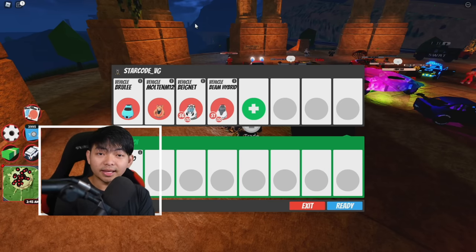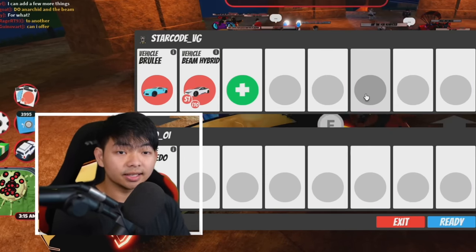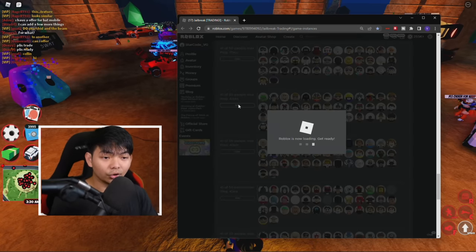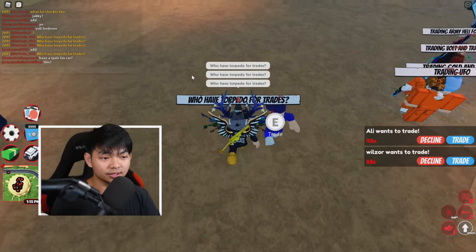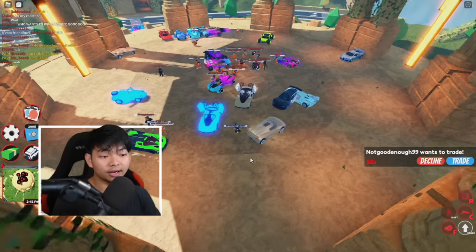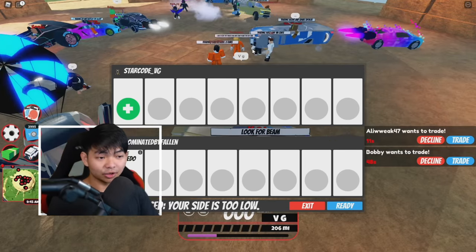So the Brilly, the M12, the Big Net, and the Beam are the cars that can get you a Torpedo, but you only need to give two cars — don't overpay. My suggestion is either Brilly and Beam for a Torpedo. You want to go back to the link, click join, which brings you into a brand new Roblox Jailbreak server. Then put 'who have torpedo for trades' in the chat. Sometimes you have to spam the chat to get attention. If nobody in the server has a Torpedo or is driving one, it's better to change to another server — server hopping is very important for getting your items.